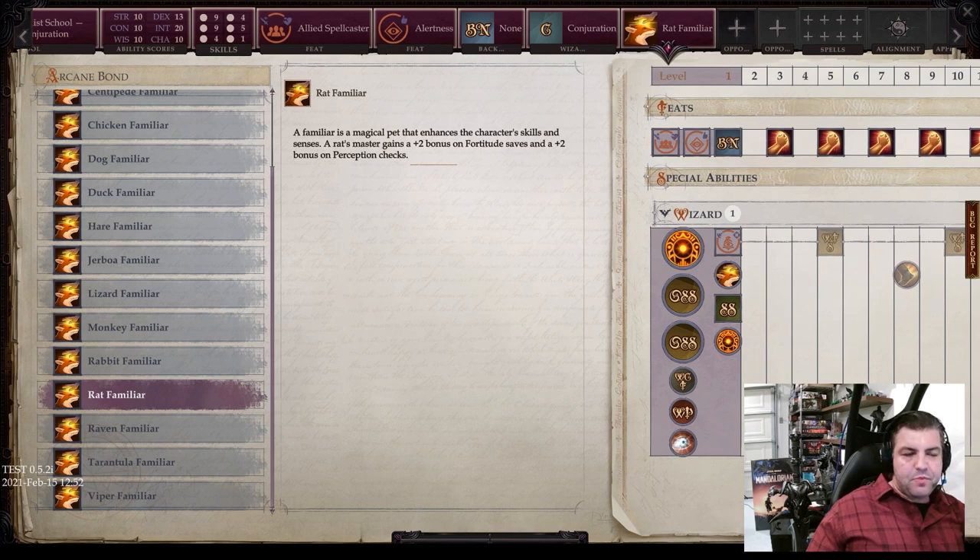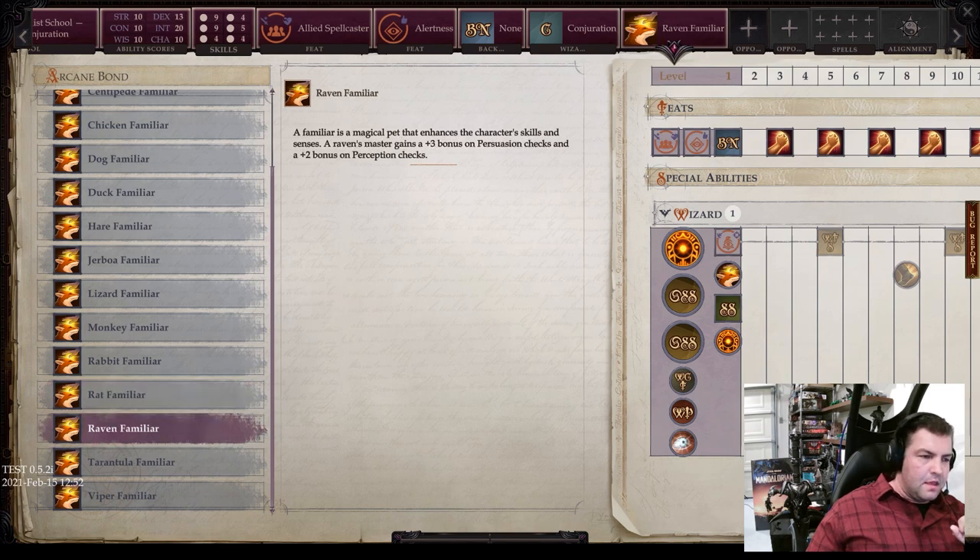The rat familiar gives you plus 2 fortitude saves and a plus 2 bonus on perception checks. Then you have the raven — plus 3 bonus on persuasion checks and a plus 2 bonus on perception checks. I love persuasion, especially in a lot of the conversation sections of the game, so this is not to be overlooked.